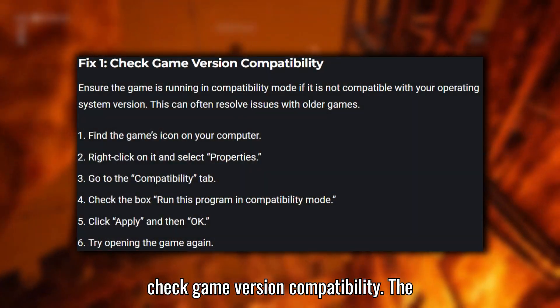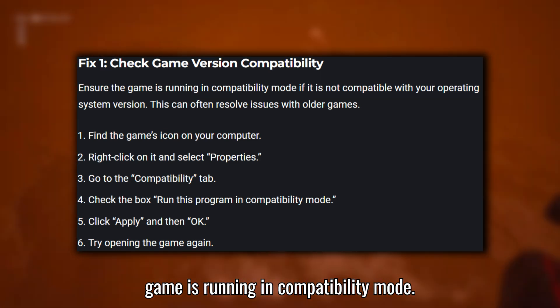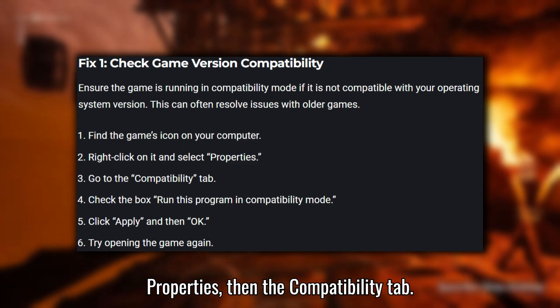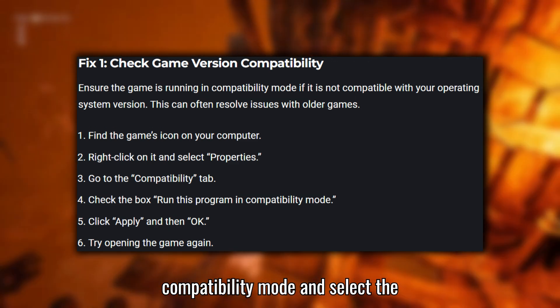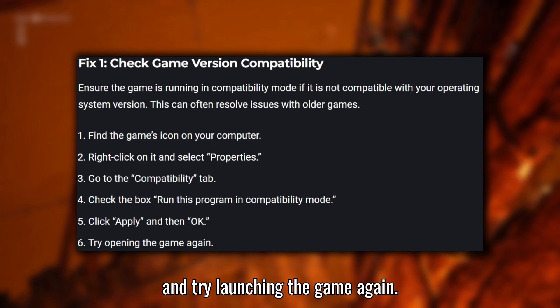Fix 1: Check Game Version Compatibility. The first thing to try is making sure the game is running in compatibility mode. Right-click the game icon, go to Properties, then the Compatibility tab. Check the box to run the program in compatibility mode and select the appropriate version. Apply the changes and try launching the game again.